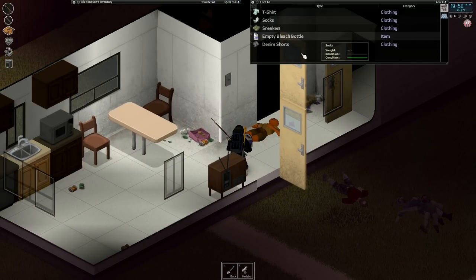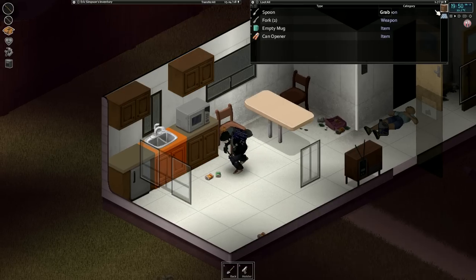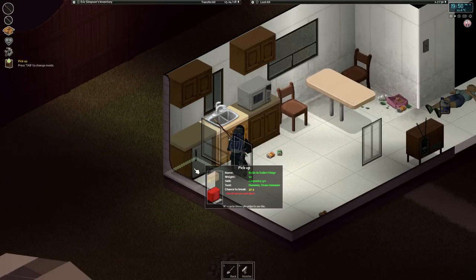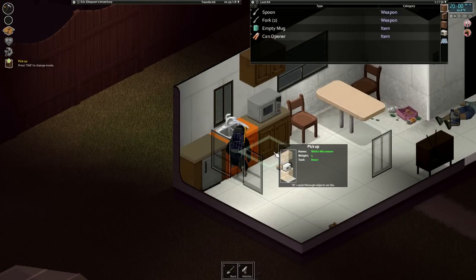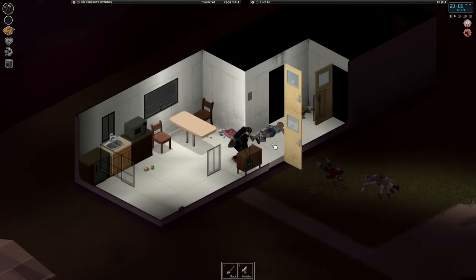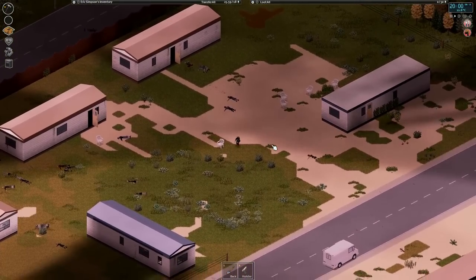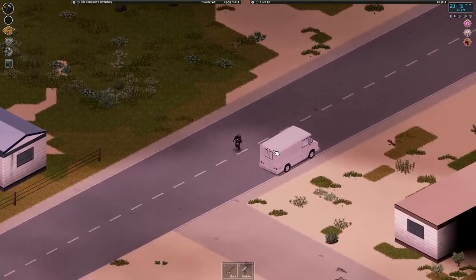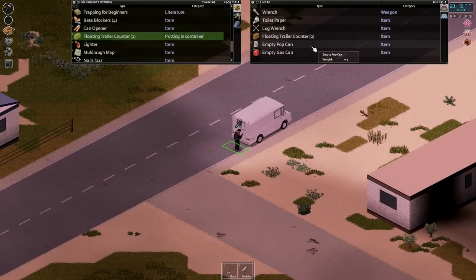Two more floating cabinets — no food yet though. Rotten salmon. Let's grab these, or attempt to. We got that one successfully and we got those. Four for four — pretty good for a 37% chance to break. We should be able to finish off this side. There aren't too many on the other side of the road, so we might be able to get this whole trailer park searched. And four floating counters — pretty good.